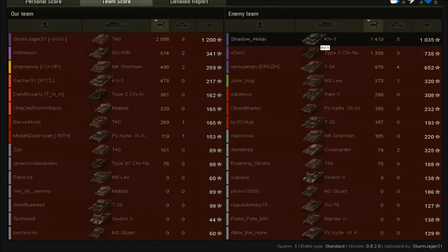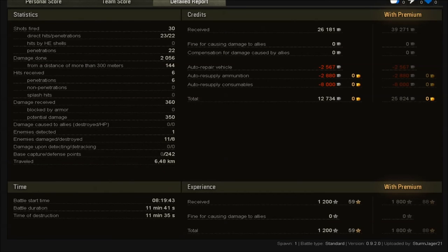Hats off to Shadow on this team — he did very well, almost 1,500 damage, five kills, almost got a Top Gun, and 1,000 XP. I got a nice 1,200 base XP. For the detailed report: I fired 30 shots, of which 23 hit and 22 penetrated. Damaged 11 tanks on the enemy team and killed eight. We traveled 6.48 kilometers and only made a profit of 12,734 credits, but that's not too bad.